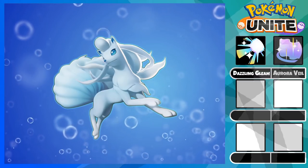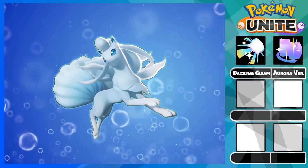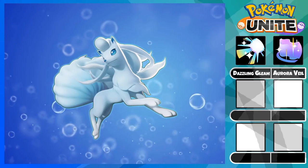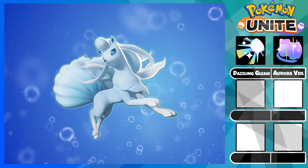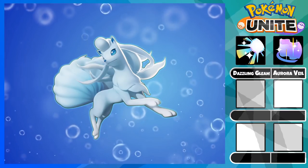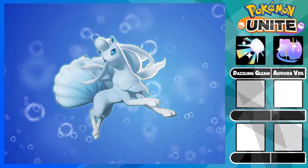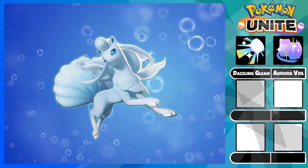Next we have Aurora Veil. This ability is unlocked at level 6 and it's your supporting and defensive ability. This move creates a circle around yourself and reduces damage for you and all your allies inside of it. Furthermore, it increases the user's movement speed and makes all their basic attacks boosted attacks, so you can do immense damage and crowd control while being protected.